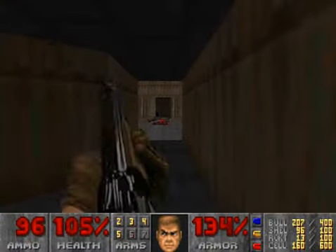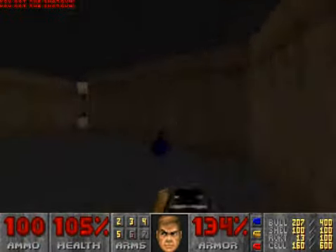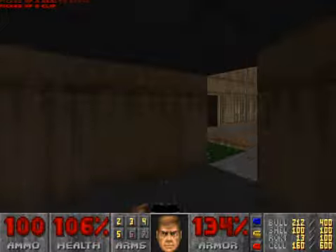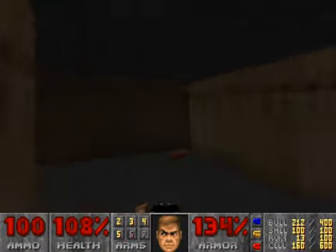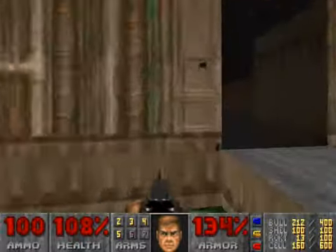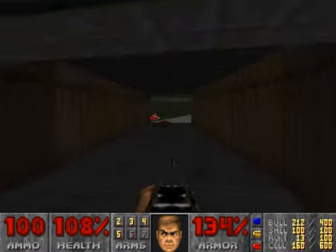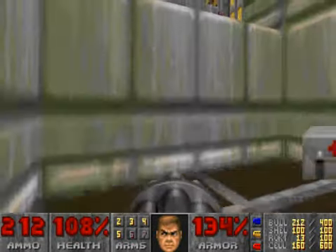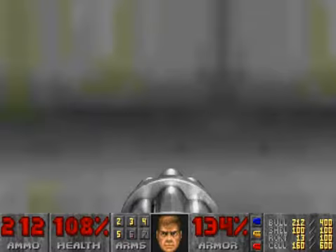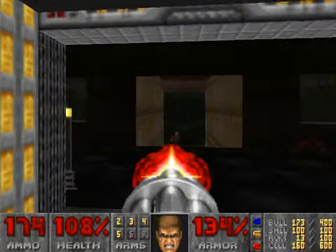Come on, shotgunner — there you go. Let's check and make sure we got everything. Now we're done in this area. We'll go back to the blue door, go right, open this door, and now we will kill the enemies from over here.